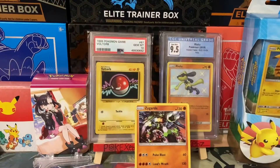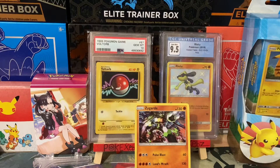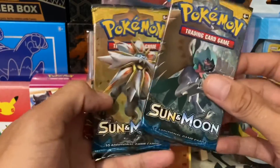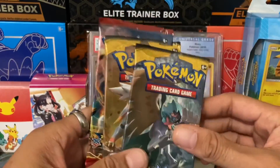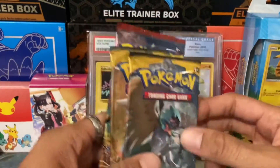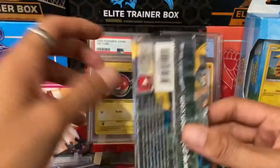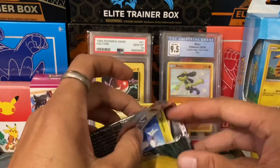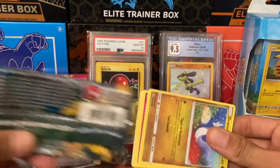Okay ladies, gentlemen, boys and girls, we're back in the main event. We've got our Zygarde set up ready to go with our two normal mascots — our Raichu and our Voltorb, beautiful guards. First pack, we've got Sun and Moon and XY Breakthrough. And obviously, as always, I've opened the packs just to speed things up, so you don't have to hear all the rustling of the pack.